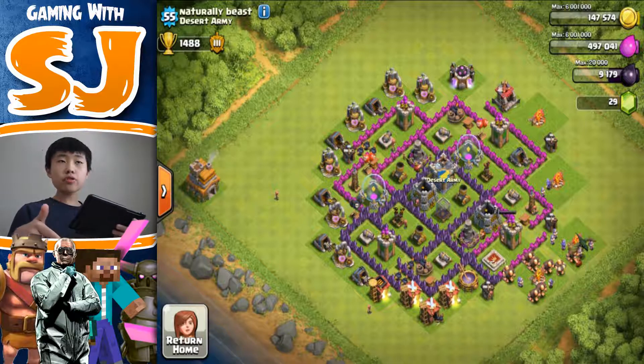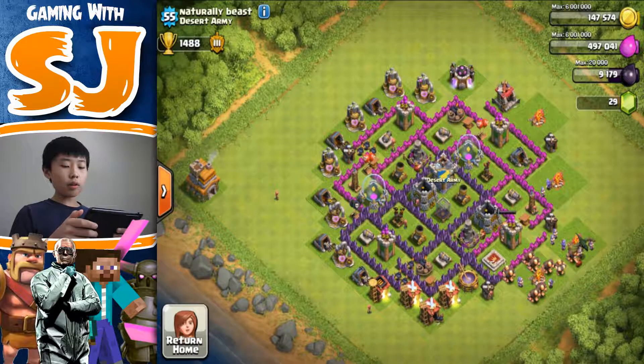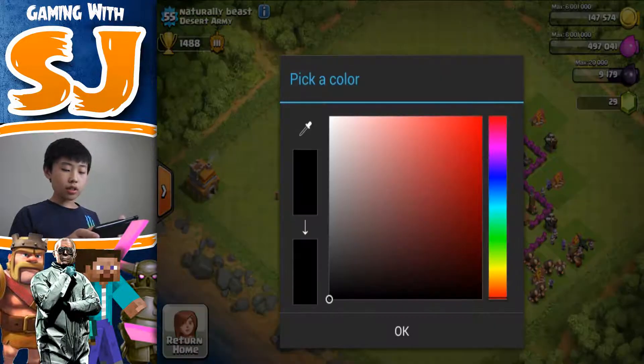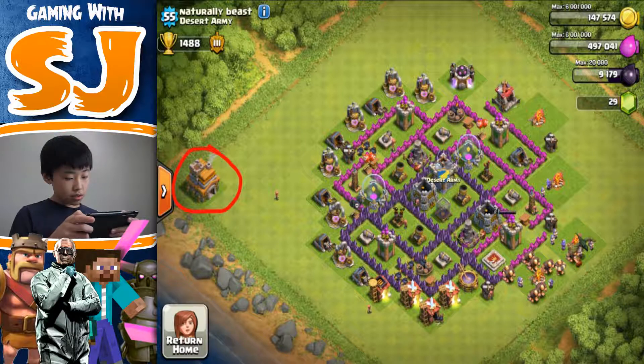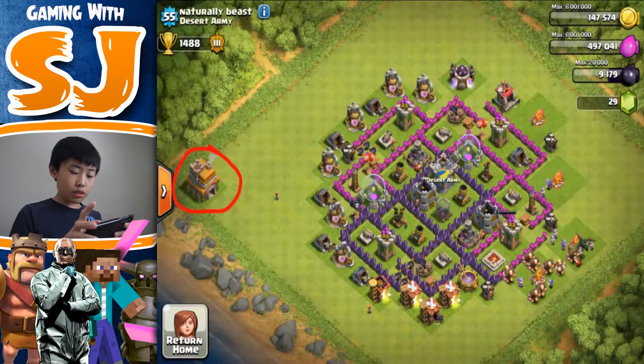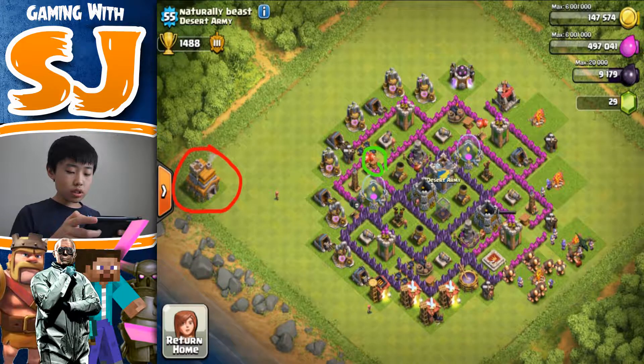In these base reviews I'm not going to talk about your defenses being low level — I'm just going to talk about the base layout itself. Naturally Beast, let me first tell you some good things you did. You definitely did a great job putting your town hall in that corner where there are no defenses. Since you are in my clan I can see your hidden tesla placements and all that.